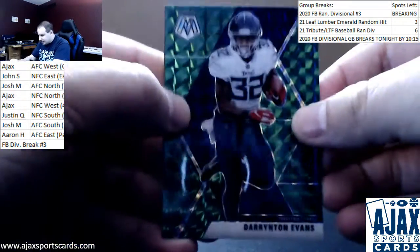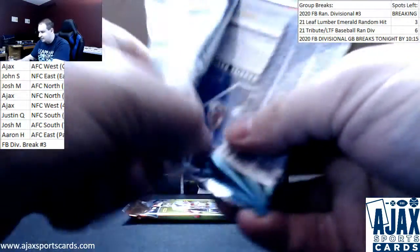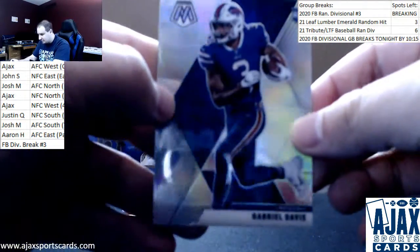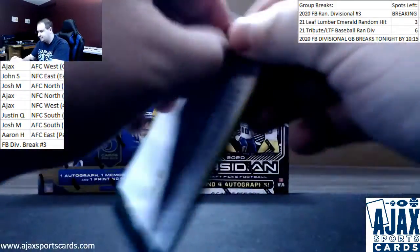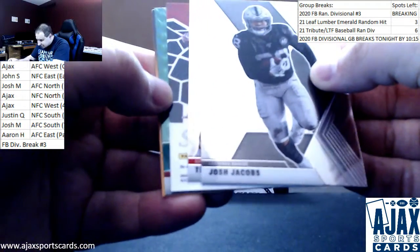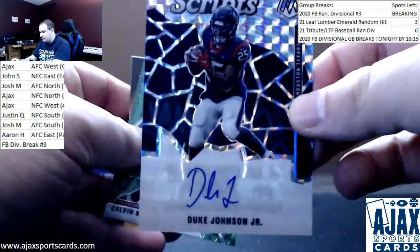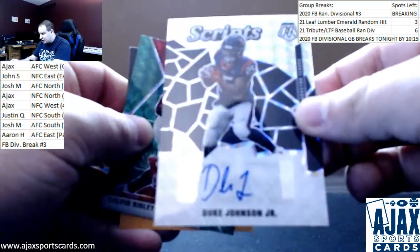Green Darrington Evans rookie for the Titans. Silver — first we've got an A.J. Dillon, and silver rookie Gabrielle Davis for the Bills. AFC East — Aaron H. grabbing that. Last pack here — looks like we got an auto. It is, for the Texans. Duke Johnson Jr., very rare to get an auto out of retail here. Duke Johnson Jr. script auto for the Texans. Josh M., you're grabbing that.